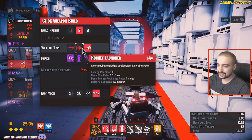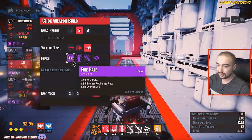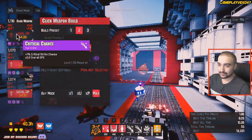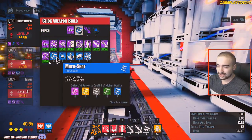Right now I'm using the preset of the plasma rifle with epic fire rate, epic teamwork, epic critical chance, and epic damage. So that's pretty solid. But I reckon what I might do is chuck on a launcher and we'll craft a launcher class here.